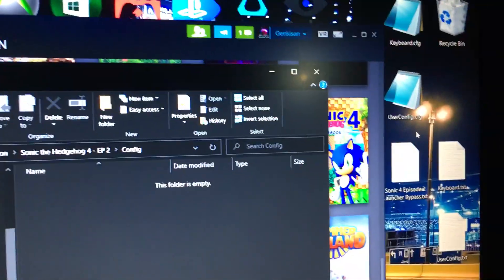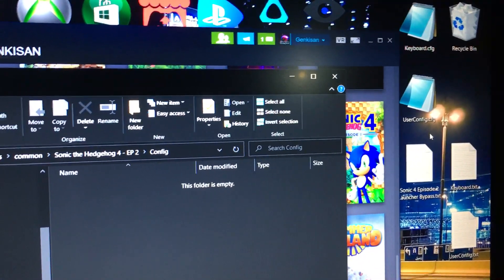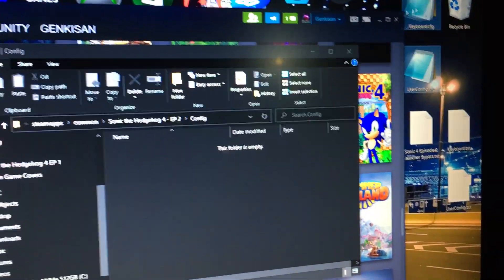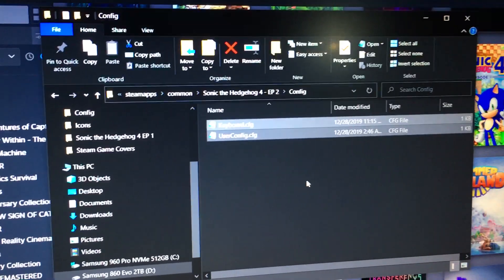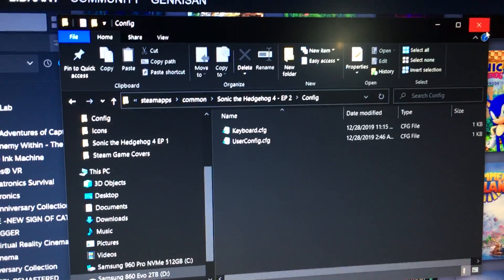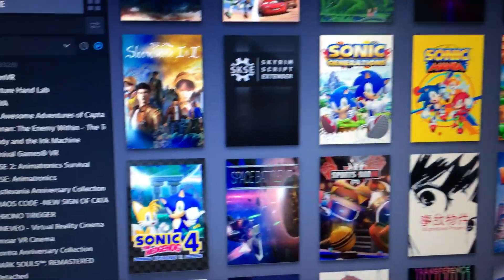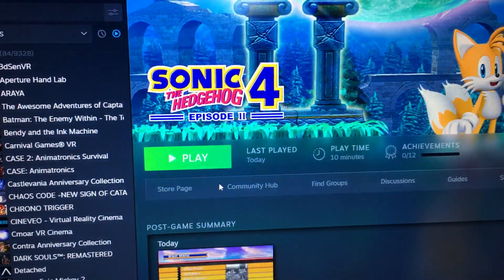I'm going to upload a couple of files that you're going to need — the keyboard and the user config files — to my MEGA account so you can download them. What you want to do is copy and paste them into the config folder of the game. Once that's done, that's all you need to do — close that out.